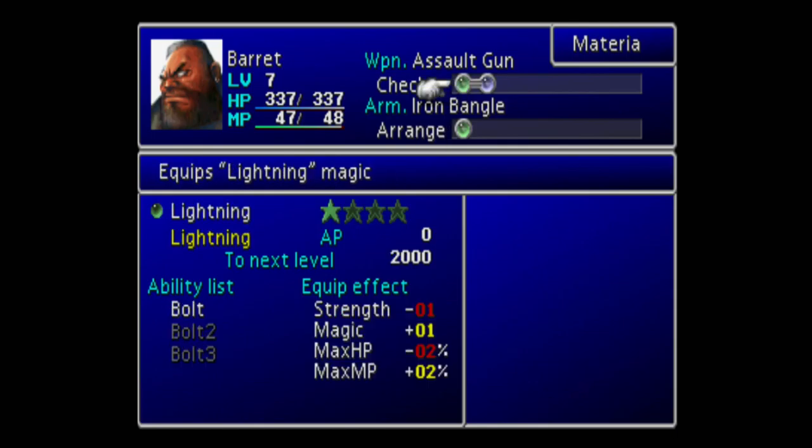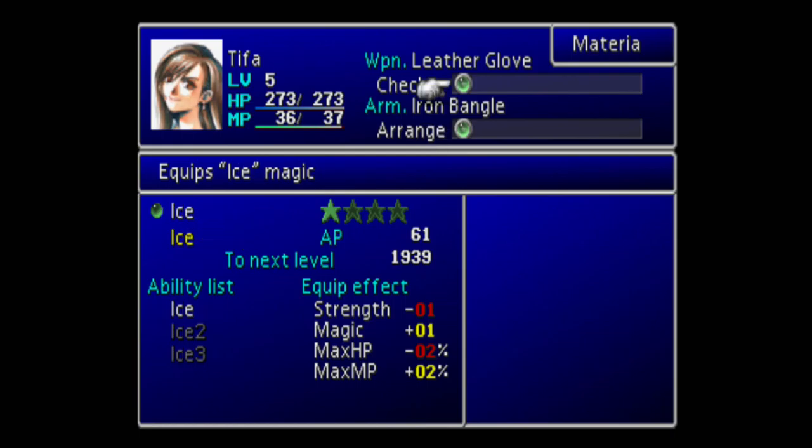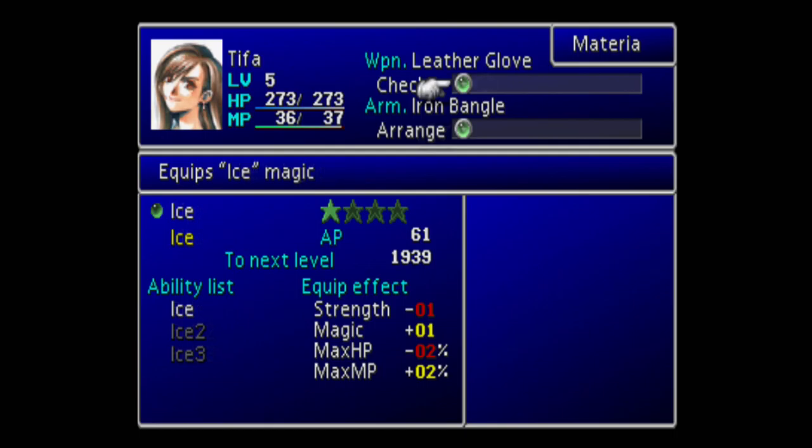For the materia setup, I put Restore on Cloud because you don't want Cloud to get a lot of kills in the early game. You want to get a lot of kills with Barrett, in my opinion, because Barrett is pretty good in the early game — he has high strength and gets a high-damage weapon as soon as you leave Midgar. He's not good in the mid-game but really good in the end game, so I rack up a lot of kills with Barrett to unlock his high-level limit breaks.